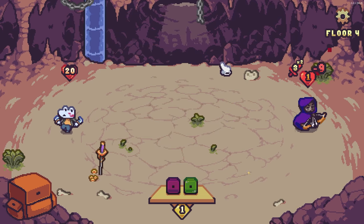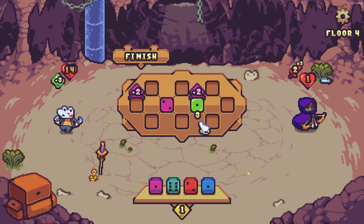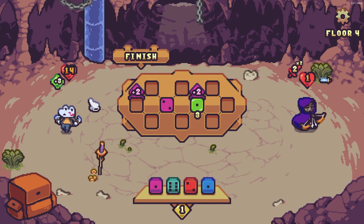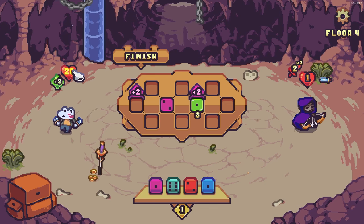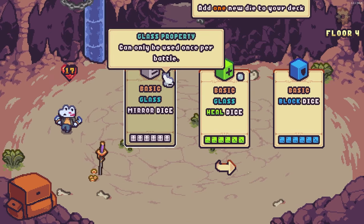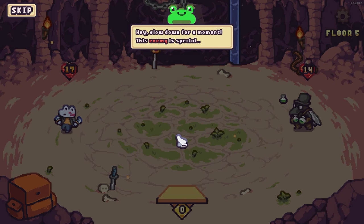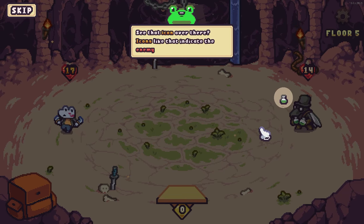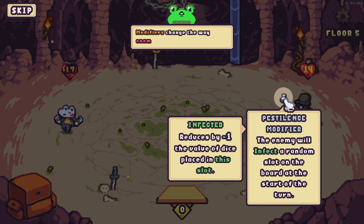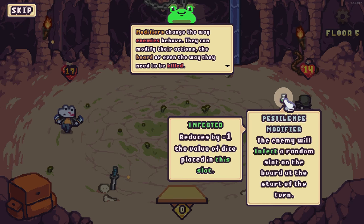We're going to go in with a bunch of attack, then boost, then heal to heal me. That enemy does two attack times two — a mirror die that can only be used once per battle. This enemy is special — that icon indicates the enemy has a modifier. It reduces negative one to the value of dice placed on this slot, and will infect a random slot on the board at the start of the turn.